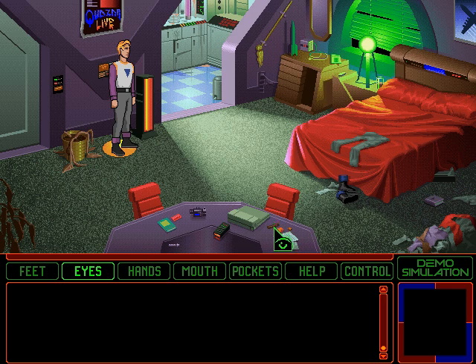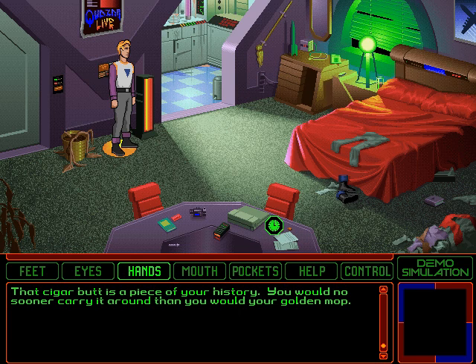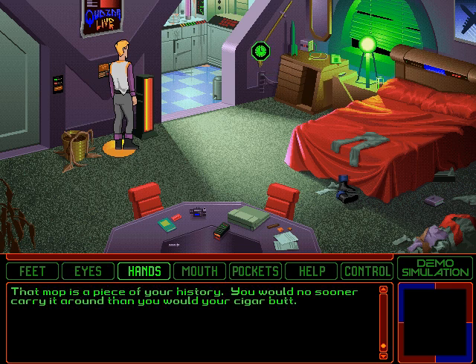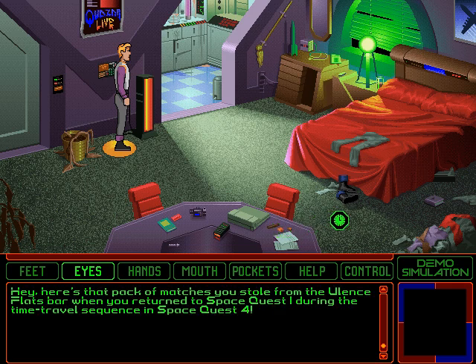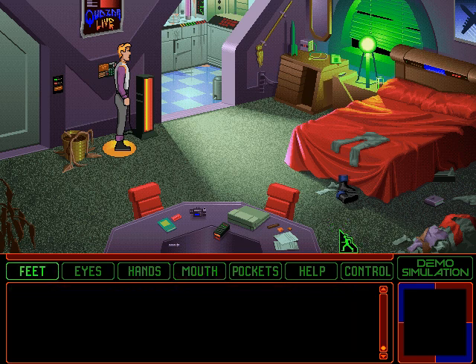This cigar is almost impossible to click on. It's a discarded cigar stub from the Galaxy Galleria in Space Quest 4. That cigar butt is a piece of your history — you would no sooner carry it around than you would your golden mop. He means this golden mop. Holy cow, it's your golden mop award for your feats of daring-do in Space Quest 1. That mop is a piece of your history. Hey, here's that pack of matches you stole from the Ulan's Flats bar when you returned to Space Quest 1 during the time travel sequence in Space Quest 4. You've long since used up all the matches in this book — the cover is lying around as a souvenir. And I think that last thing is the decoder ring; I'm not even gonna try.